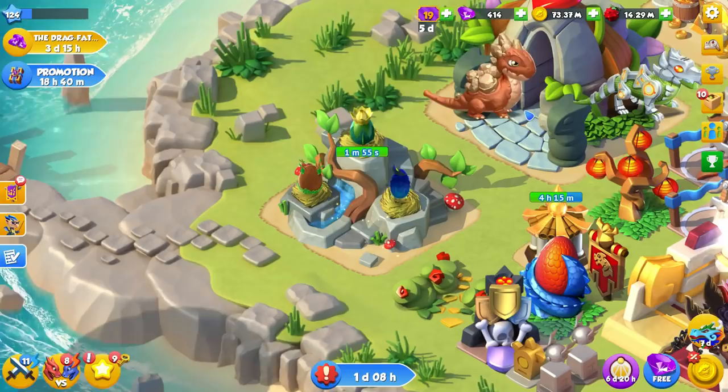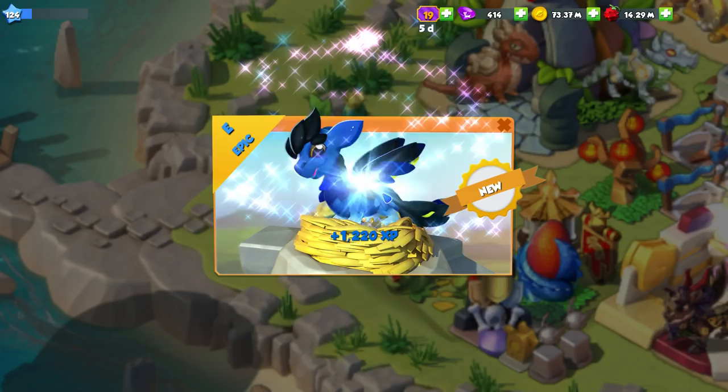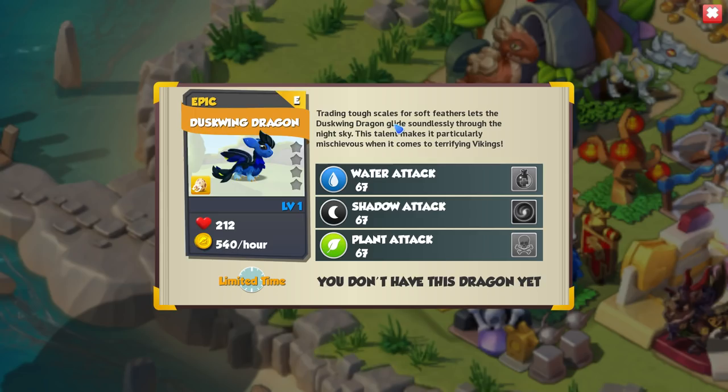There are other events I want to get into as well, but I also want to get this bad boy hatched. I think the main thing I love about this Duskwing Dragon is the fact that it's a combination of like a little crow and some cool-looking dragon at the same time. And he is huge! The dragons with this body type are so much bigger than normal dragons. Trading tough scales for soft feathers lets the Duskwing Dragon glide soundlessly through the night sky. This talent makes it particularly mischievous when it comes to terrifying Vikings. That's cool — he's got some sort of mini trade policy going on. That's pretty intelligent for a little baby.